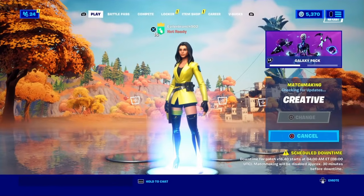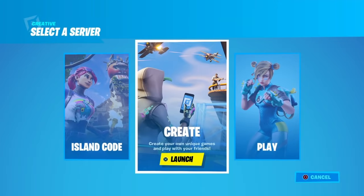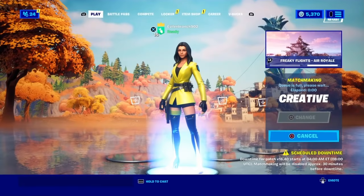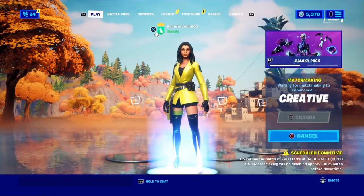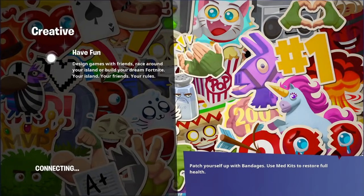Load yourself into Creative and click Create, just like normal. When you load inside of Creative, Fortnite is doing a collaboration with the Teen Titans, and we're able to get some free rewards by completing challenges inside of a featured island that Fortnite is promoting right now.